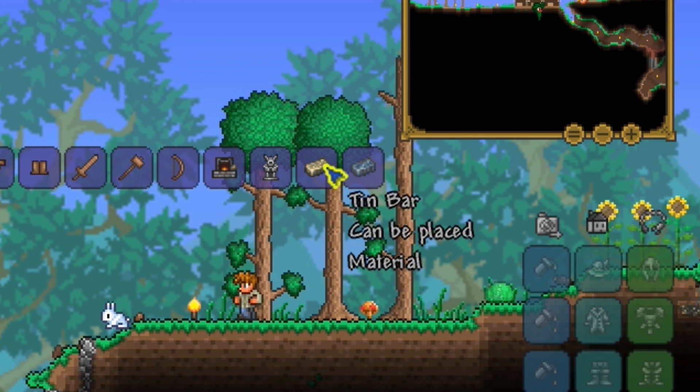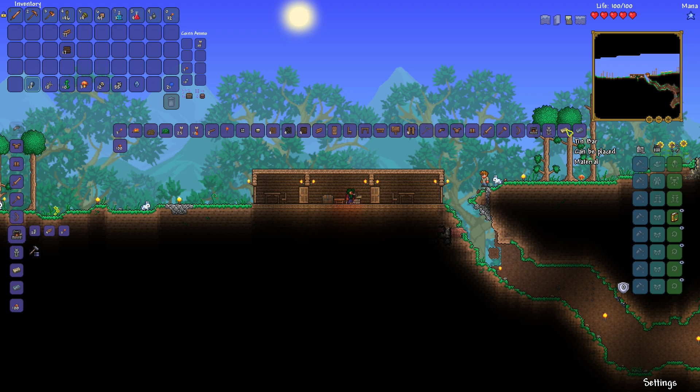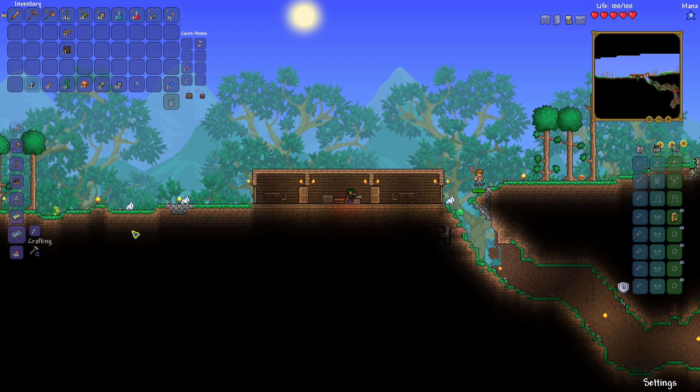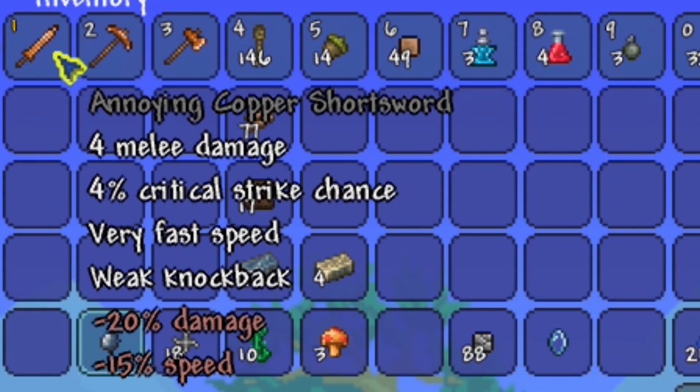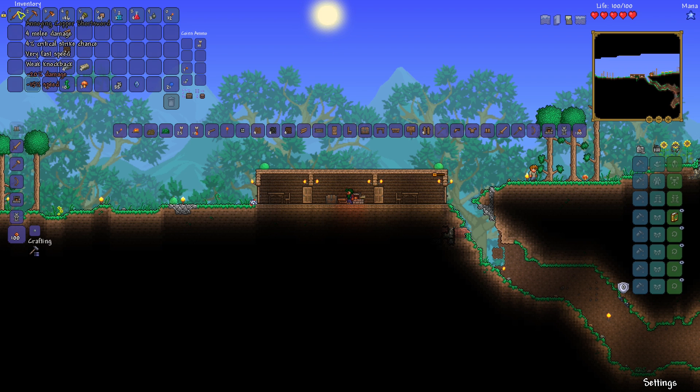Over here on the far right you've got tin bars — that might be called copper in your world — and lead bars, which might be called iron in your world. I was able to make four lead bars and four tin bars, so I probably can't craft anything great yet — I'm going to need a bit more. I complained in the last video about how bad the copper short sword was, and it is dreadful, especially with a negative modifier. So instead of the annoying copper short sword, which does four damage and has a bad attack arc, let's see what else we can make.